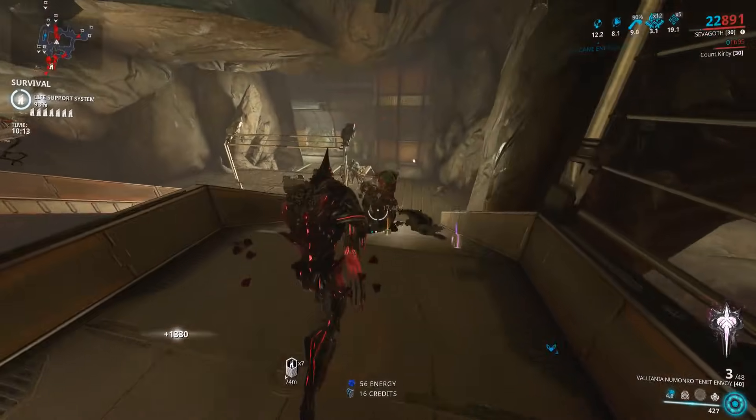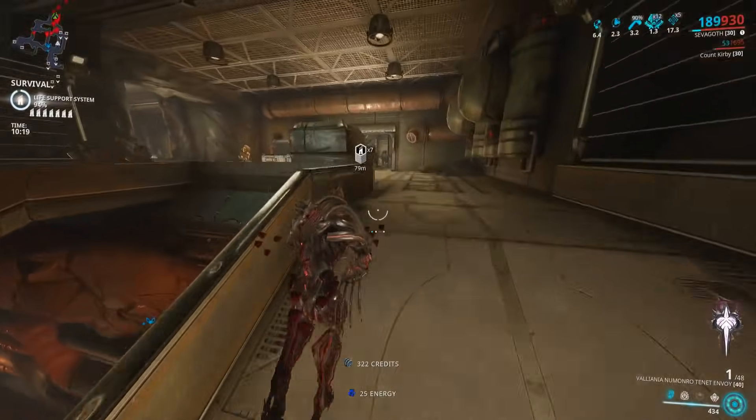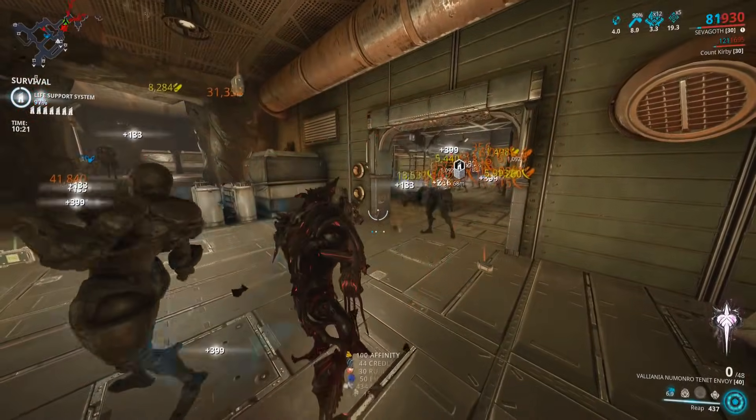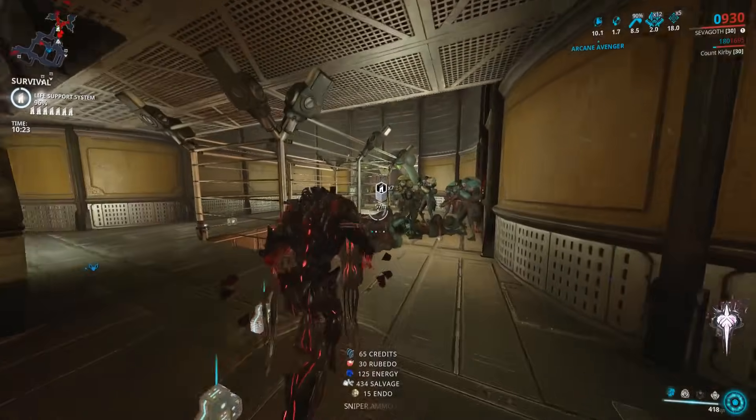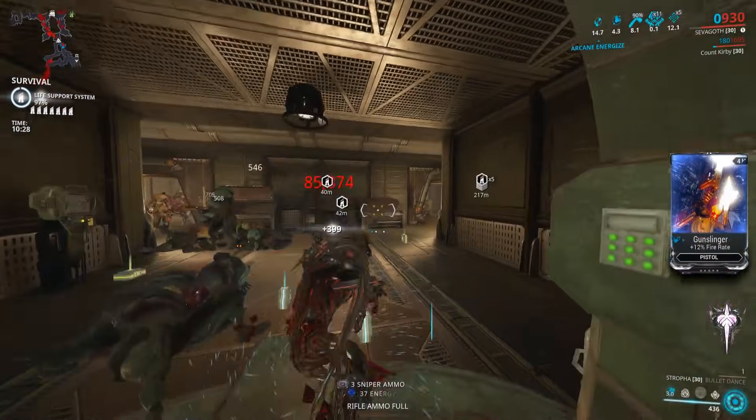As far as stats to go for on your riven: multi-shot is always good, crit chance is very nice for getting over 100%, and crit damage is also nice because once you're over 100% you'll be getting those increased crit damage multipliers. Now let's go over the build on the frame.